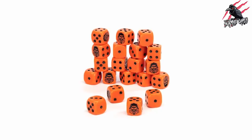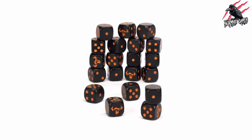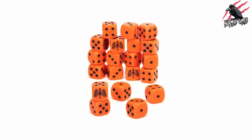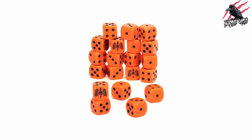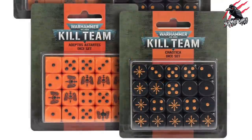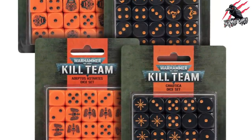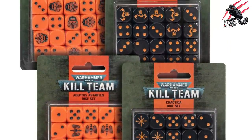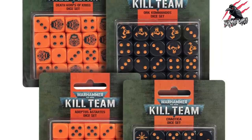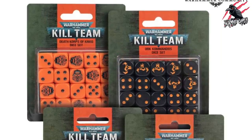I wouldn't say they're the best dice I've ever seen — Warcry dice and Underworlds dice I really like. But having a set of 20 D6 dice really sets the idea that we're going to be rolling a lot of dice in this game. I'll probably be getting some — maybe just the Death Corps of Krieg and the Orc Commandos. So we've got four different dice sets to choose from and potentially more coming later on.